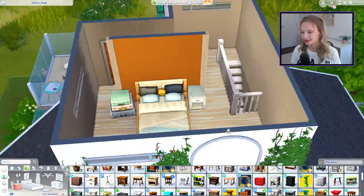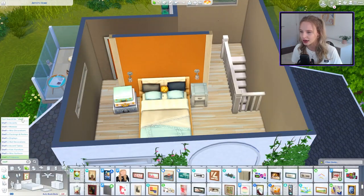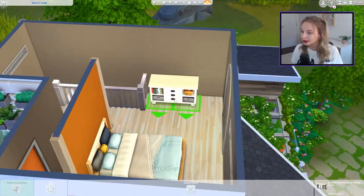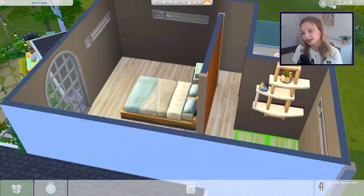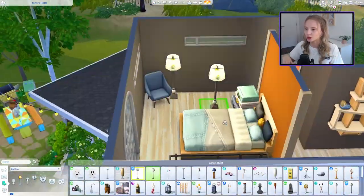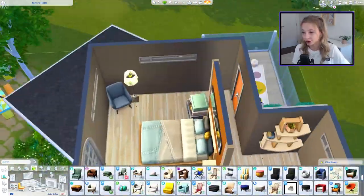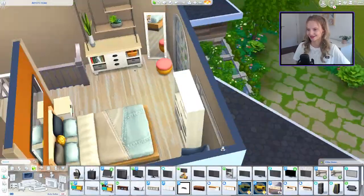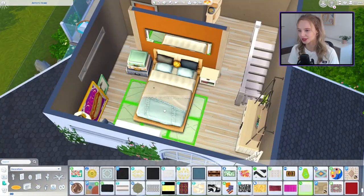Now moving to the bedroom - it's a decent-sized space but an awkward floor plan that makes it feel small. I added a feature wall behind the bed to create separation from the hallway up to the balcony, painted orange with some mirrors and clutter. I tried to do a custom wardrobe or shelving unit - the Eco Living metal frame shelf looked really nice and blends well with the cabinet from Parenthood. A little seating area in the other corner, some ottomans scattered around, and a TV upstairs - I love TVs in bedrooms.